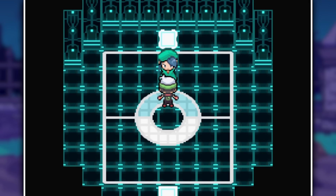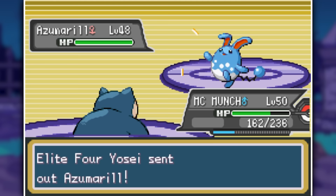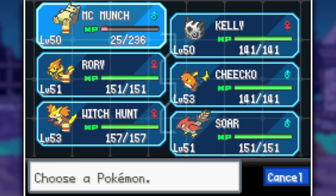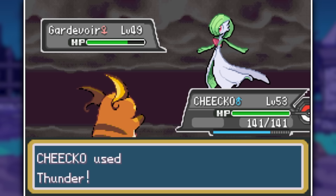The next player is Yosei, who has Fairy types. We don't have a specific counter so we start with Snorlax against her Slurpuff, and he immediately puts in the work by body slamming Slurpuff, Azumarill and Florges. I swap to Glalie for Togekiss, Ice Beam it twice and that sends it back to the Ice Age. The last Pokemon is Gardevoir, so we bring in Raichu, Thunder it and then Thunderbolt to end the battle — three Elite Four members down.